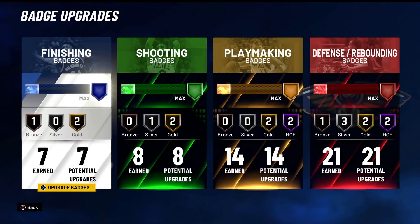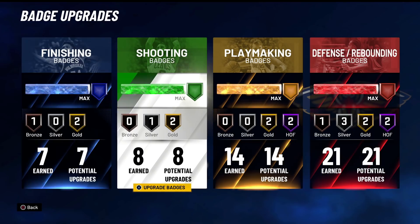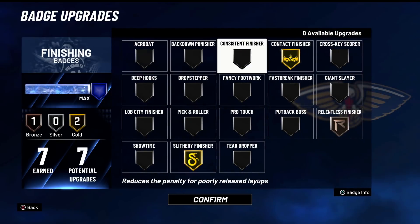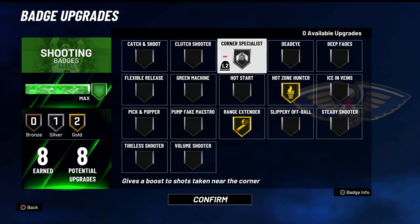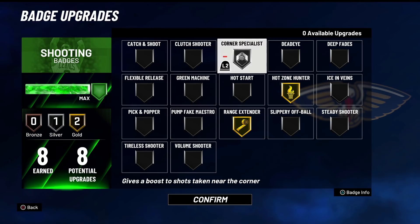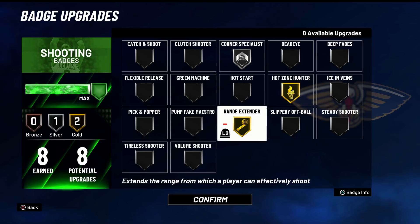I want to show you guys this build real quickly. This is the playmaking glass cleaner — its version on 2K21 current gen. If you guys want to know how to make it, definitely go check out his channel. It has how to make it step by step. So we've got seven finishing badges, and I think this is probably going to be the best way to use this. Eight shooting badges — I'll show you guys why I'm using corner specialist and not green machine. The only hotspots I believe he has are in the corner. So having this, I think, is going to be the best, and range extender with not the best shooting stats. I'll show you guys here in a second — you have to at least have this on gold.